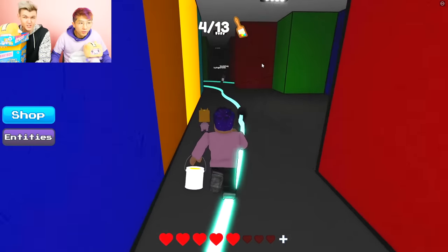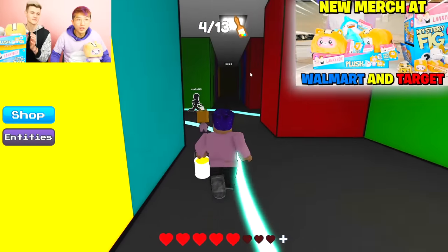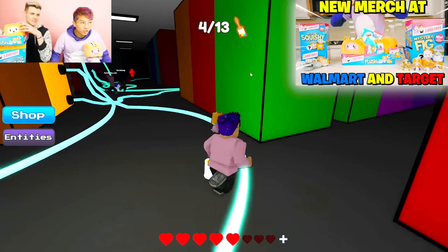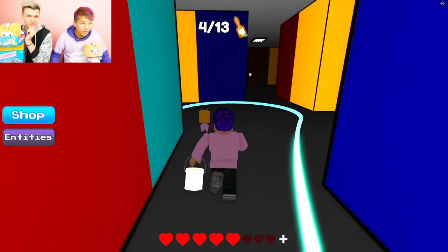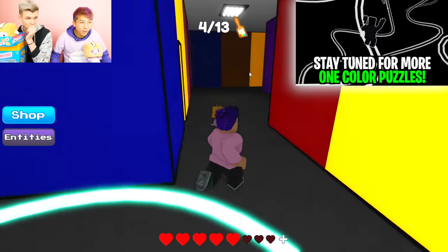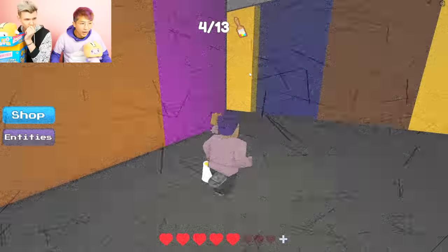Don't draw evil stuff — just draw LankyBox plushies. Yellow should be on the far left. I'm going there. We're going to show you the full gameplay walkthrough of Color or Die.